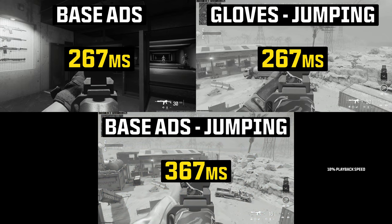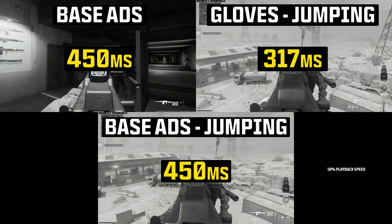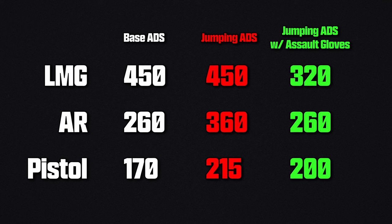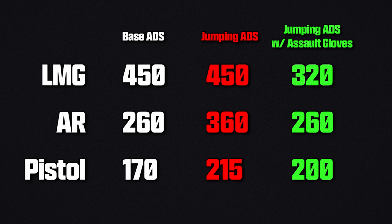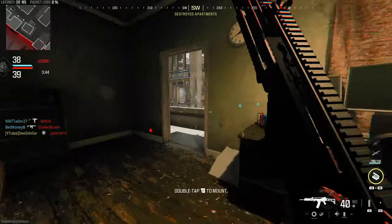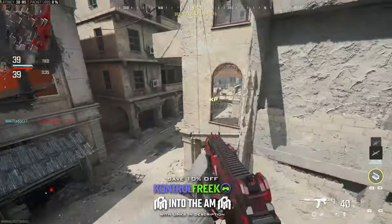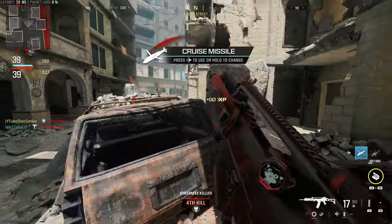I believe how this perk works is that in Modern Warfare 3, as a core mechanic, there is a penalty to your aim down sight speed while jumping. What these gloves seem to do is essentially eliminate that penalty, bringing aim down sight speeds to what they're actually supposed to be. For slower weapons like LMGs, the gloves actually make your aim down sight speeds faster than the base speed. On Assault Rifles, it brought aim down sight speeds to the base speed, and pistols had a slight one-frame improvement, but consistently faster with Assault Gloves than without.